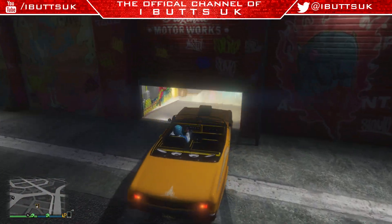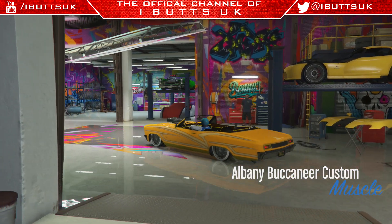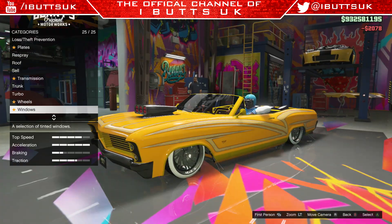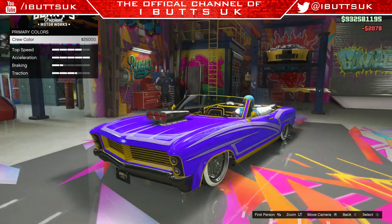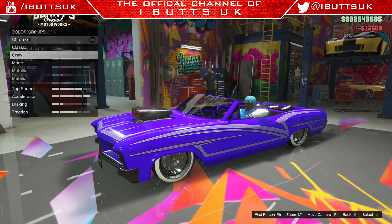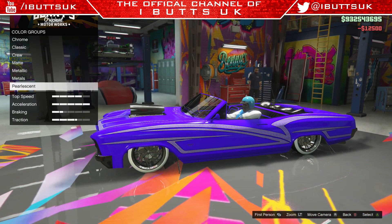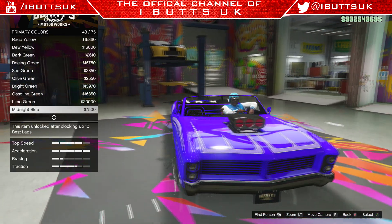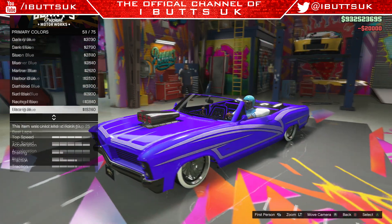Hey guys, it's rwhitsuk here. In this video I just want to tell you that a version of the modded colors which we used to have are back. You can now apply a pearlescent to your crew color. You still can't have mac crew colors or chrome — well, you can still have chrome crew colors, you just can't have the metal ones like the brushed black steel type ones. But this is a step in the right direction. It shows that Rockstar are listening and they know that we do want modded crew colors back, so I do think this is really good. If you didn't know this already, just make sure you check it out.